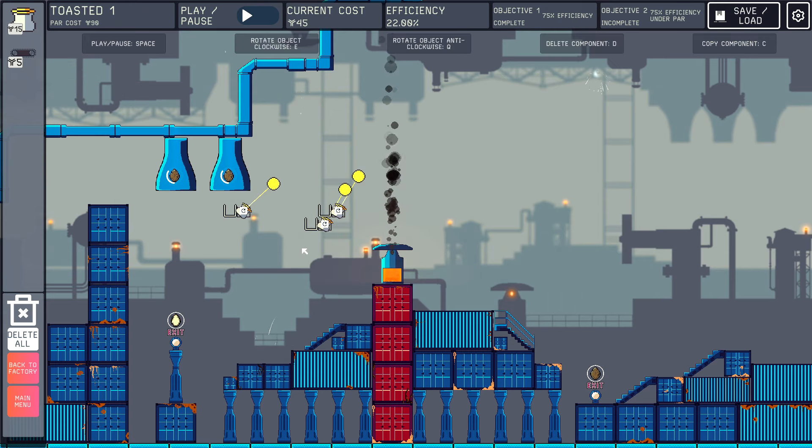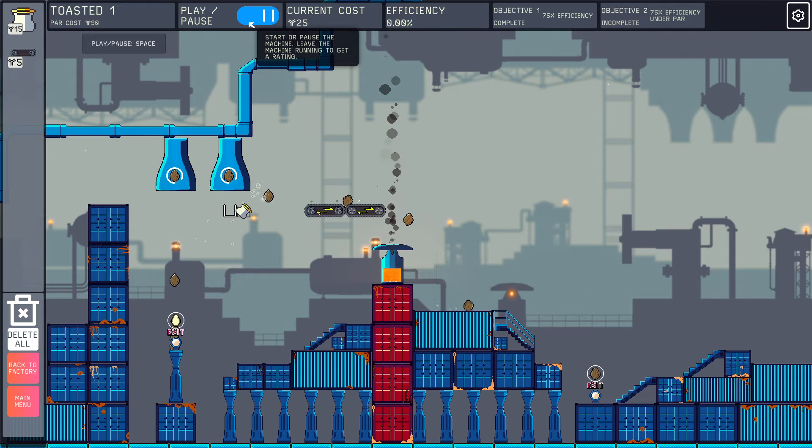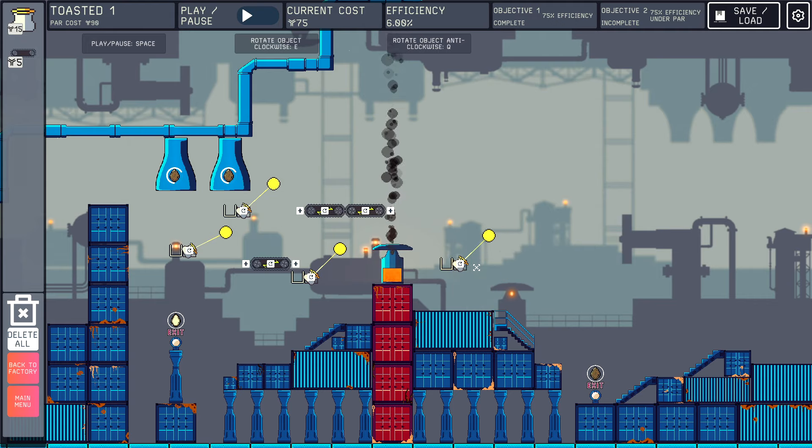Why are we using a cannon here? We can use a conveyor and save money — for the cost of one cannon I can do two conveyors. The conveyor is not as fun as the cannon, but this is equally as effective. The cannon covers more ground, which has value, but we need to rotate you back around.